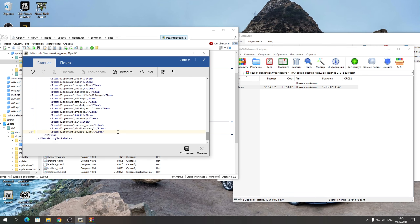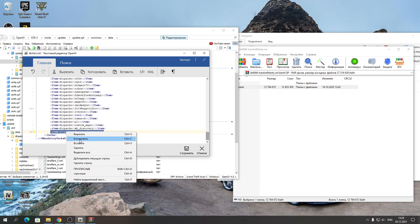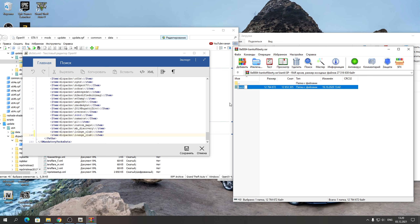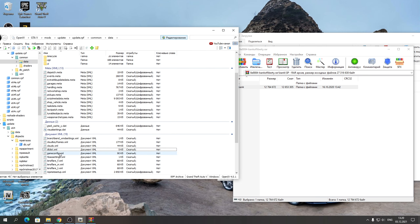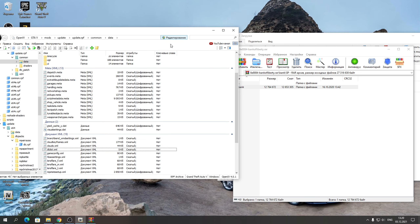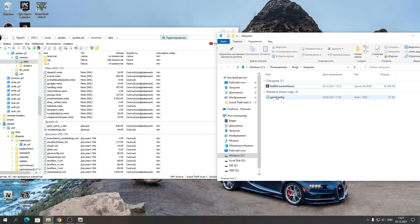Заходим в Data, затем в DLC List, нажимаем «Редактировать». Переходим в самый низ и копируете любую последнюю строчку с этого DLC листа. Нажимаете Enter и вставляете её — делаете дубликат. Вместо этого дубликата прописываете на английском «bank» или скопируете название банка и пропишите его сюда. После чего просто сохраняете. Если кнопки редактирования нет — нажмите «Редактирование» чтобы оно светилось.